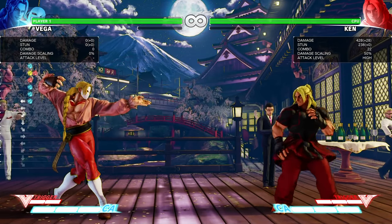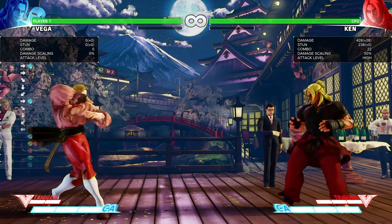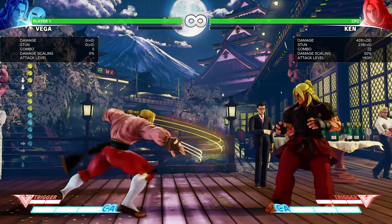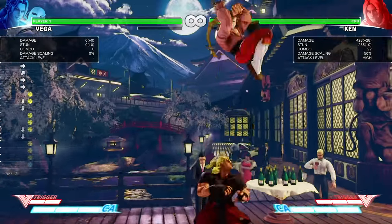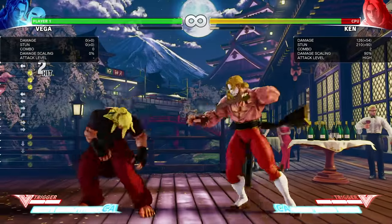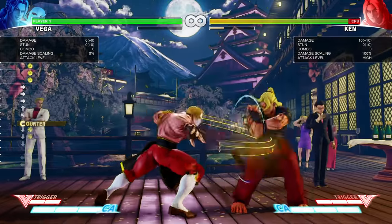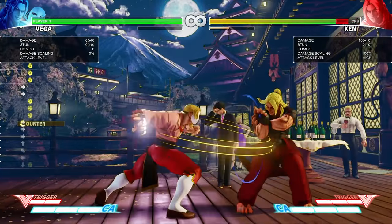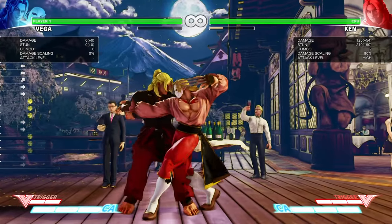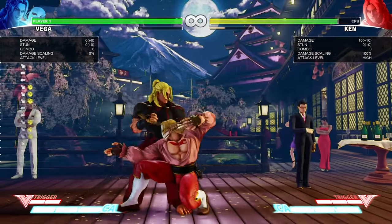Now we're going to go on to his combos on counter-hit after medium attacks, with claw first, and then without the claw. His combos with medium attacks on counter-hit: I already showed that he can do medium punch into crouching medium punch, but on counter-hit he can actually do standing medium punch into standing medium punch. He also has crouching medium punch into crouching jab.